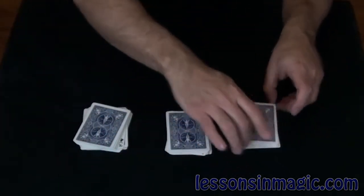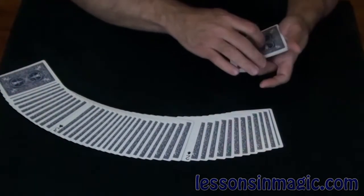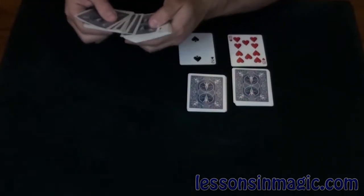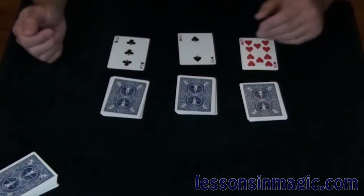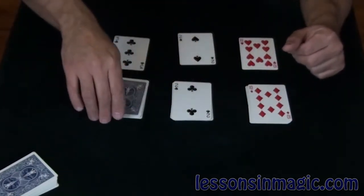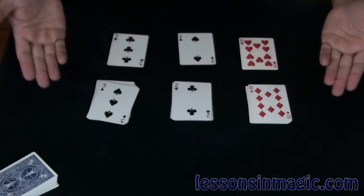So we've got the predictions in the center of each pile. We've got the ten of hearts with its prediction, the two of spades with its prediction, and then the three of clubs with its prediction. Now you had me stop anywhere — random choices by you. Three of my predictions, and let's see how we did. You've got the ten of diamonds, the two of clubs, and the three of spades — all mates of the predictions. And that is called Brain Bender.